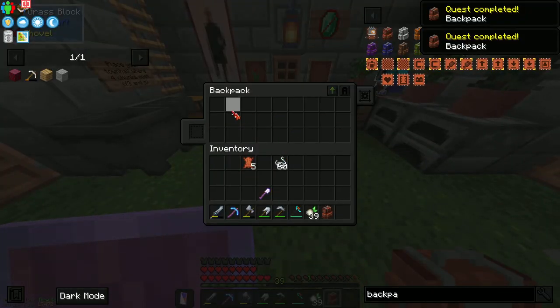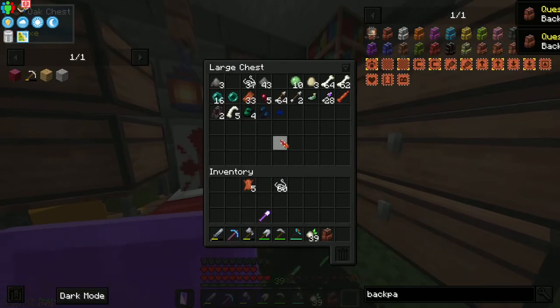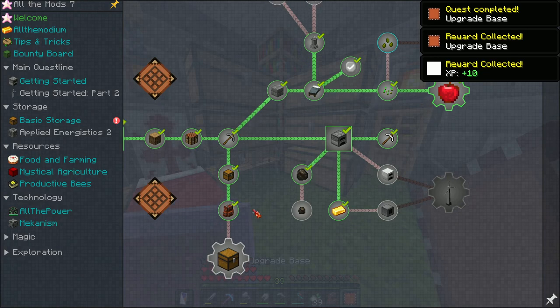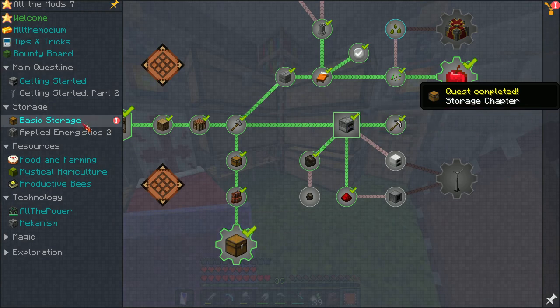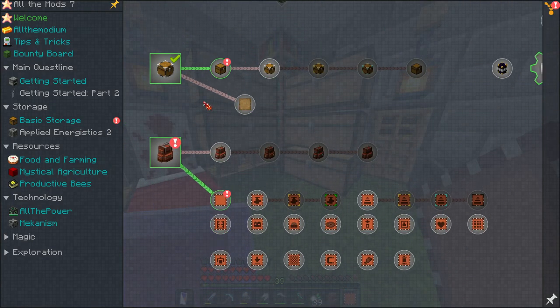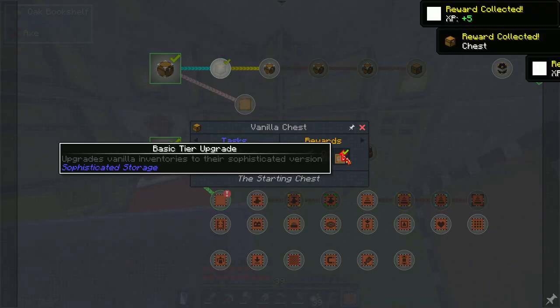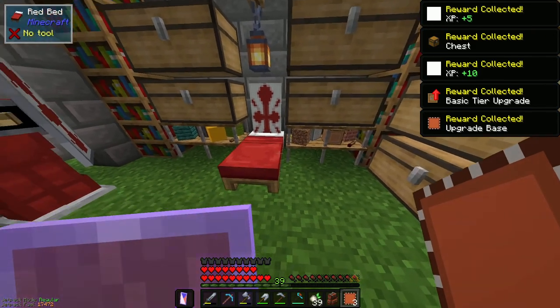Oh, it comes in different colors as well! I just got the recipe — there we go, we got a backpack! Let's go! It's not the biggest thing in the world but it'll do. Should we try upgrading it? We get an upgrade thing straight away — what's this? A storage chapter — okay, and it introduces this to us.